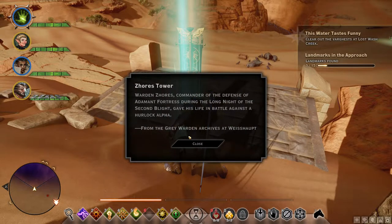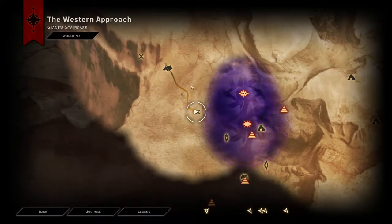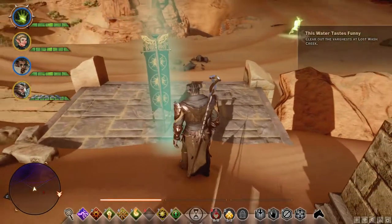Zor's Tower — Warden Zor, commander of the defense of Adamant Fortress during the Long Night of the Second Blight, gave his life in battle against a hurlock alpha. The Long Night — so a Game of Thrones reference. That's where this Frederick is from, but we're not doing that today.